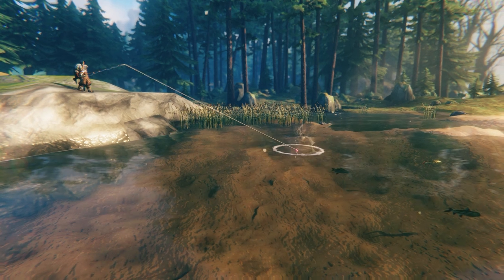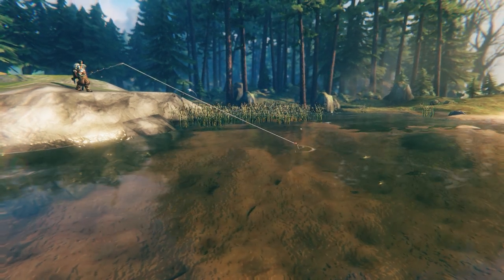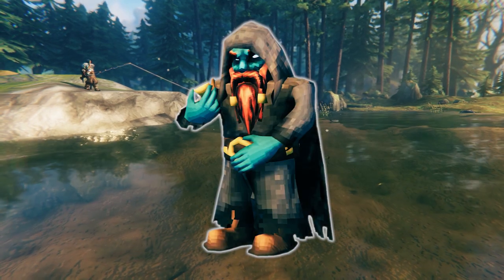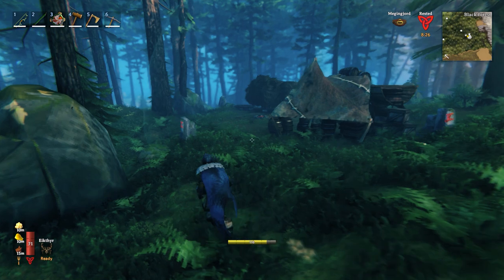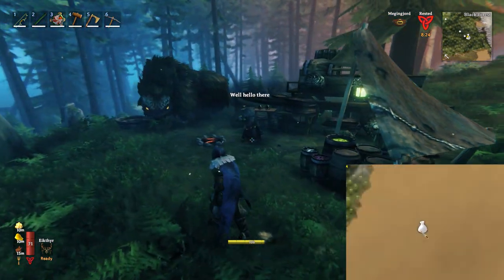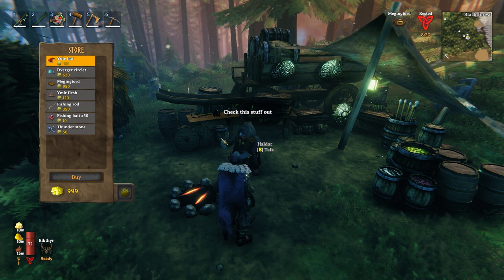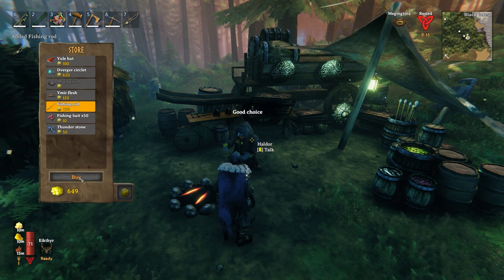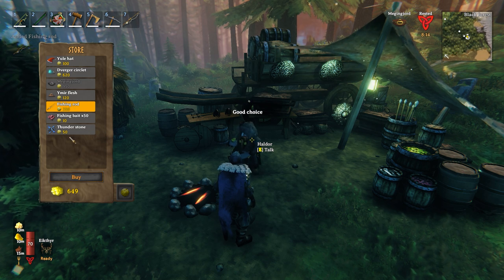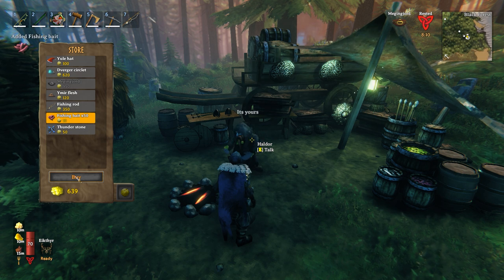Otherwise, the best way to catch fish in Valheim is with the fishing rod and bait. You can buy both from the elusive merchant Haldor, if you can find him first. Once you're close to him, you'll see a little bag on your map. Haldor will sell you the fishing rod for 350 coins, and 50 bait for 10 coins. The fishing rod doesn't wear out or break, so you'll only need one, but it's worth using your spare change on some extra bait to save another trip.